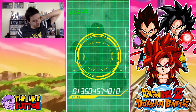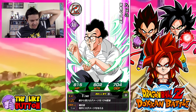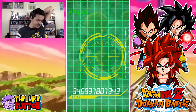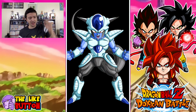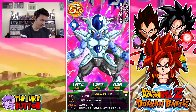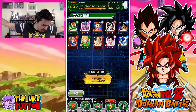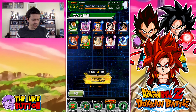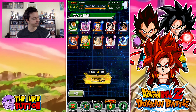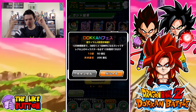Alright, what did we get? I'm noticing every time I do multi-summons I'm always getting garbage. At least with single summons I'm getting mostly SRs, but this is a pretty bad start. One, two, three, four SRs in an entire summon. If you want to do a summon with me, let's go — this is going to be the group summon. Feel free to participate and share what you pulled in the comment section below.